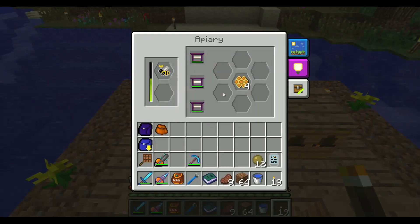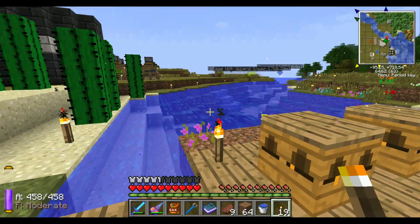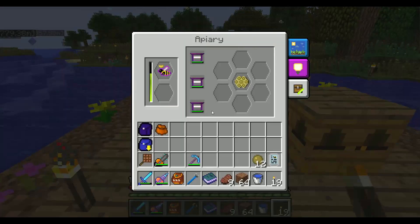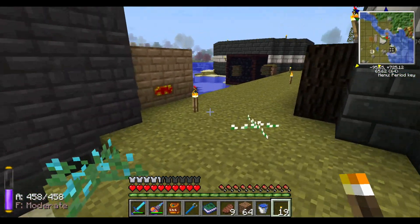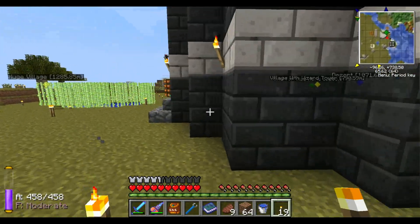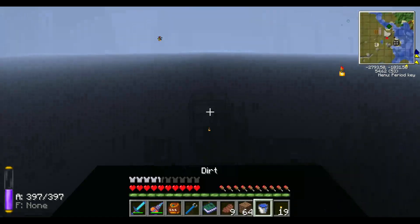I'm currently trying to get these up to Cultivated at least, so then I can do something else with them. I got my Common and my Cultivated branch done, and I got a few drones from them. I've been getting some Diligent drones, and I just barely got myself a good Purebred Noble branch. From here I can go on and get all the way up to Imperial and Industrious pretty quickly now. That was an update on the bees — now let's go back to Steve's Carts.